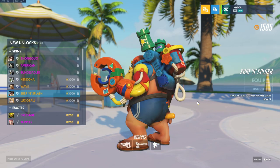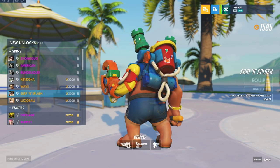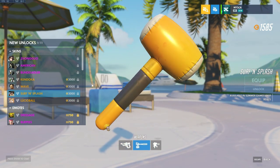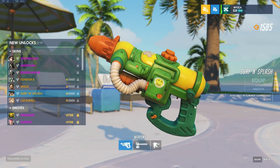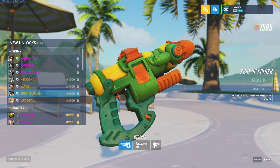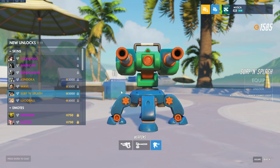Torbjörn, Surf and Splash. Look at this — these are all buckets and you got the sandcastle bits in there too, and these sandcastle-shaped type of looking things. The hammer is, of course, a 1,000 kilo blow-up hammer it seems. And then you got what looks like a water gun with a smiley face on it — this is a Super Soaker type thing. And then you got the turret, which is water-filled. This is such a good skin, this is amazing.